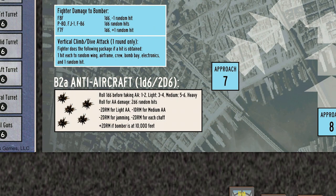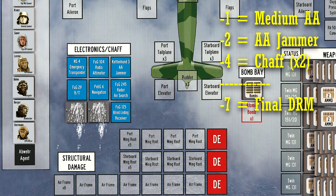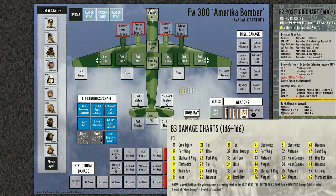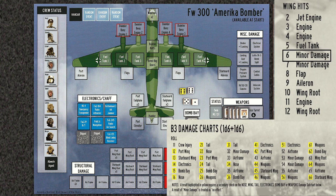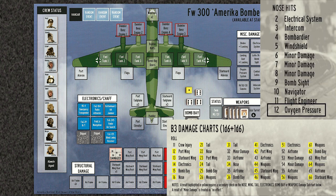Atlantic Pride now begins her bomb run. Flak over the target is medium and we roll a 10 for flak hits. We add minus 1 for the medium AA, minus 2 for the AA jammer, and minus 4 for the 2 chaff canisters, for a final minus 7 modifier. Three flak hits are scored. We take a hit on the starboard wing, which causes only minor damage. The second hit strikes the port wing root. The final hit strikes the nose and knocks out the oxygen pressurization system.